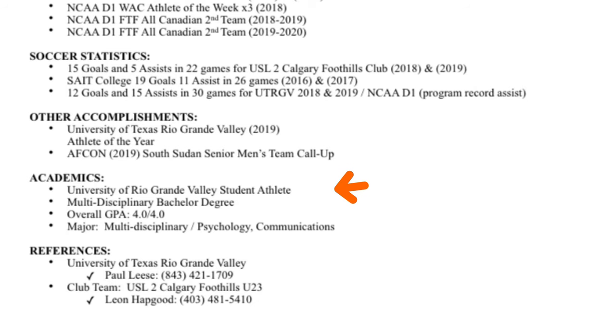You also want to add your educational qualifications. This shows recruiters that you're someone who likes to learn and takes academics seriously — so if they bring you into a pro environment, you'll listen, learn fast, and be ready to work. Don't bore them with every detail; you don't need to list every class you took. Just be concise and factual about your most recent and relevant qualifications.